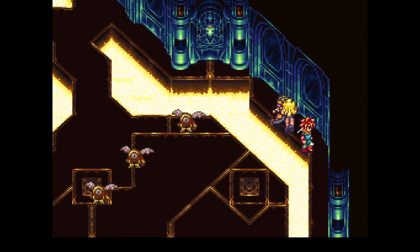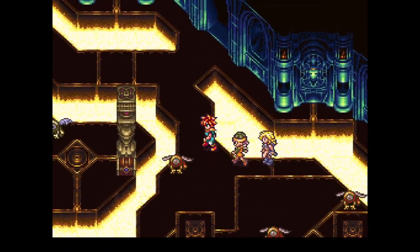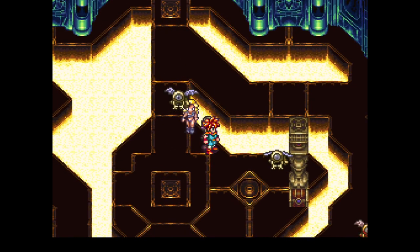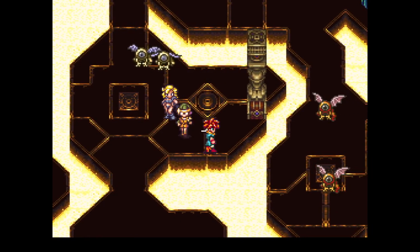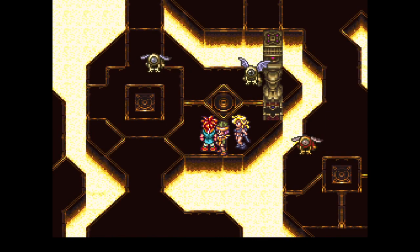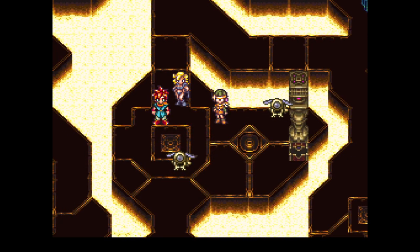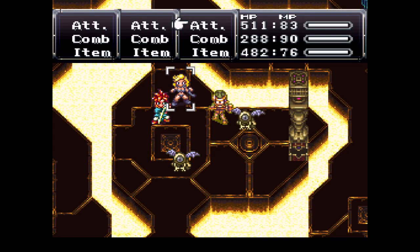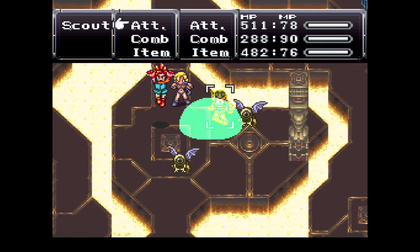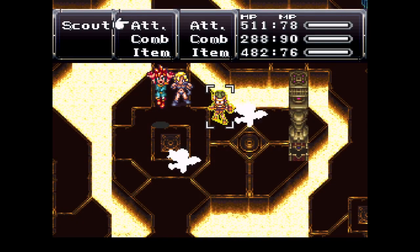It brings us out over here. Believe it or not, we could actually sneak past these scouts right here. I see a treasure chest down there. He was guarding that chest for a little while. They clearly do not see me — I am perfectly hidden. That rune blade... I was waiting for my moment and I didn't get it. So they get Luminaire. That's what you get for being weak against lightning. You've just been Goku'd.